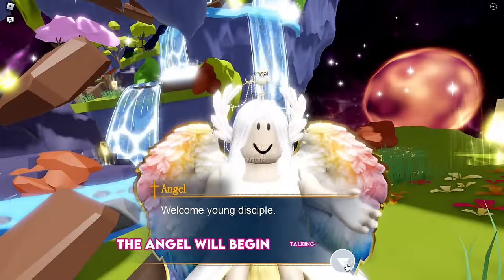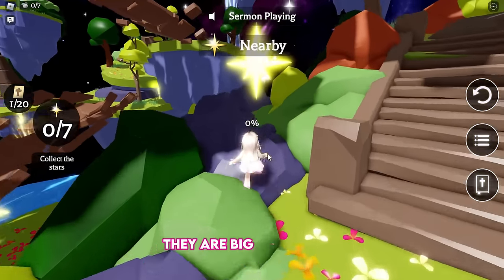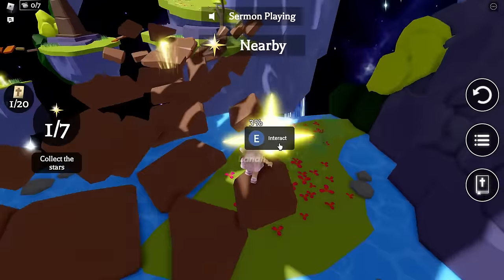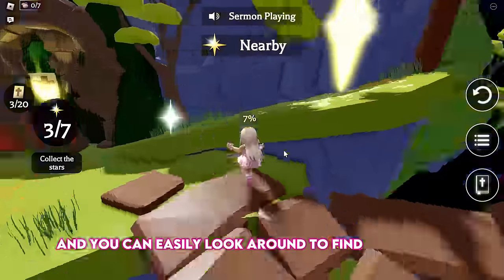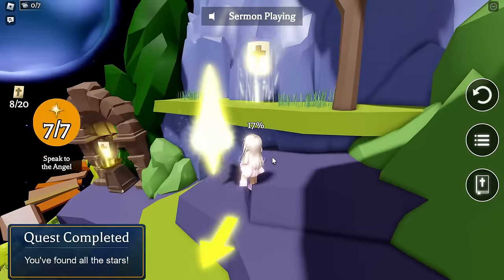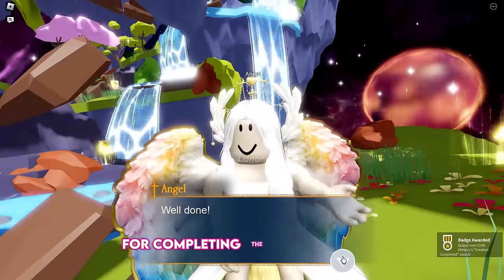The angel will begin talking to you and give you the objective of finding 7 stars. The stars are very easy to find — they are big and glowy. When you are near a star, you will get a pop-up that says you are nearby, so you won't miss any. The map is not big and you can easily look around to find all 7 stars. After collecting them, simply return and talk to the angel, and you will receive a badge for completing the Creation zone.